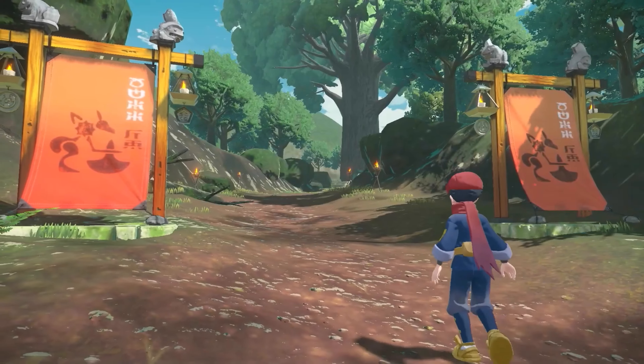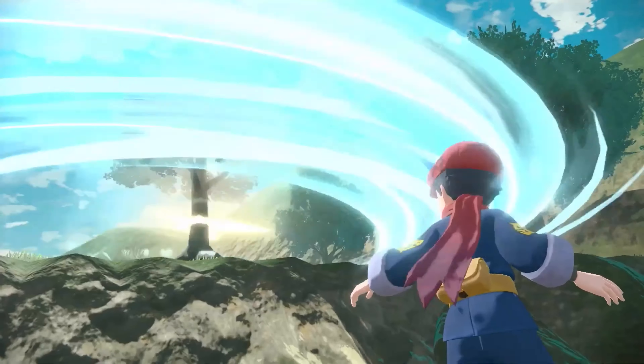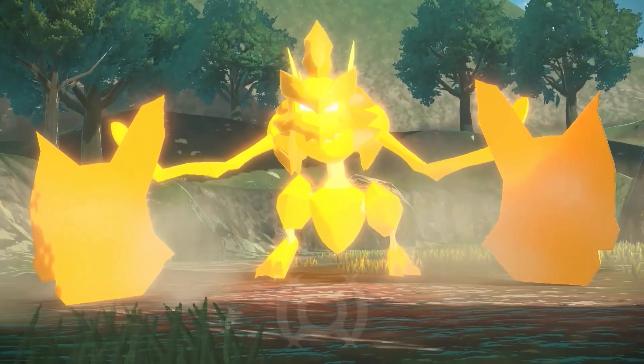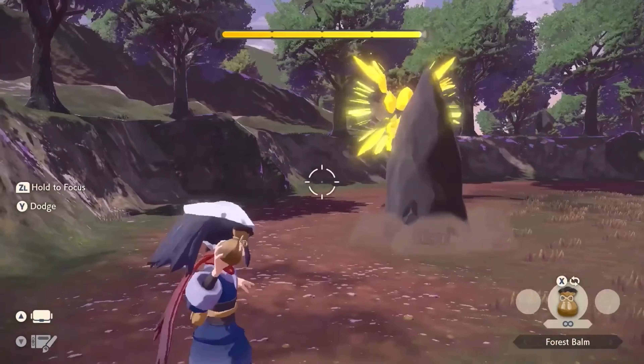To end things off, a brand new Hisuian evolution of a Pokemon was revealed. According to the Pokemon Company, this is a Hisuian evolution of the classic Gen 1 Pokemon Scyther, and it's called Kleavor. As you can see, this Pokemon is glowing gold or yellow, and it's going berserk on the Pokemon trainers.